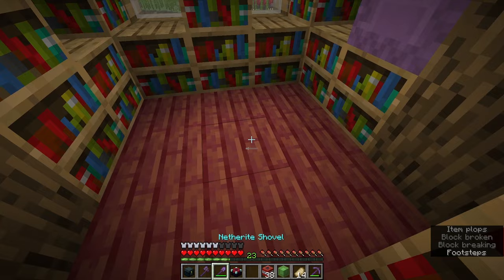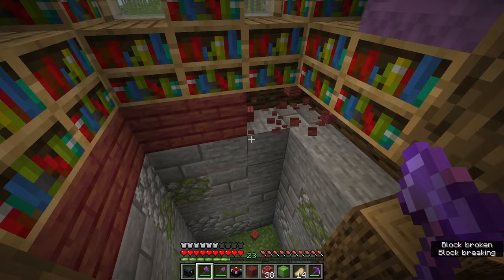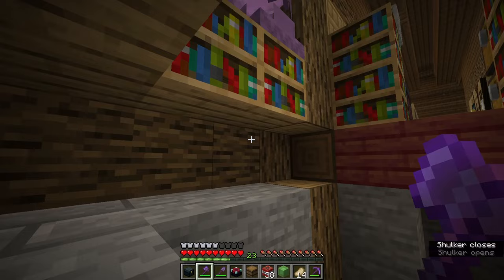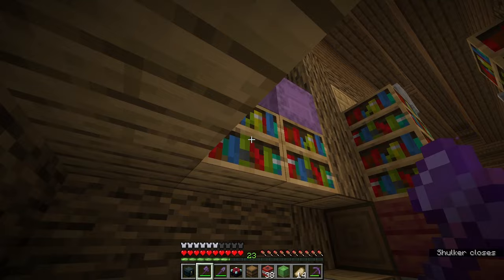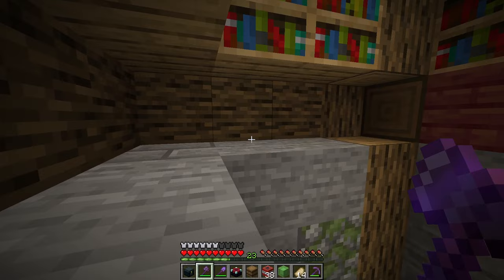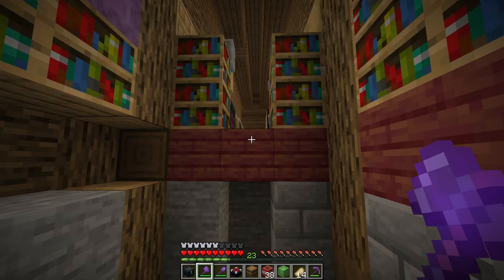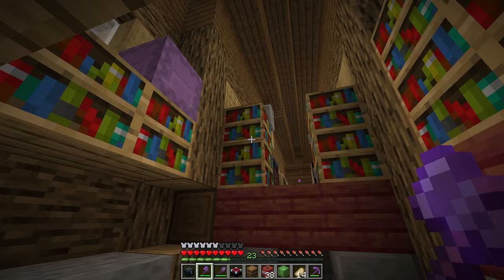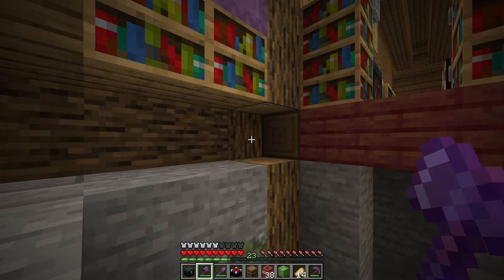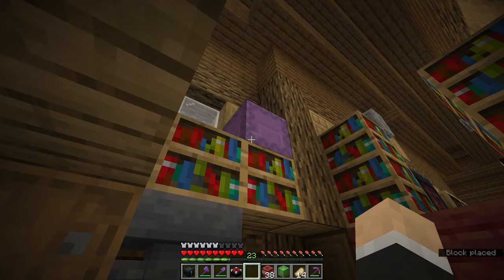I'm going to remove the enchantment table and the floor, just temporarily, to give us more space to work with. The way this mechanism works: we have a hopper minecart inside a bookshelf. When we throw an item into it, it gets pulled into another hopper, which is detected by a comparator sending a one-tick redstone pulse into a piston, which pulls a slime block — revealing a gap in the floorboard. We stand over that gap for just one tick, just enough time to drop down into the hole where the cave will be, then the floorboard replaces itself.